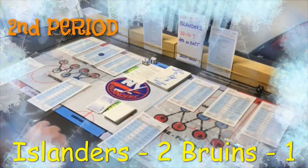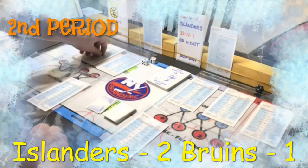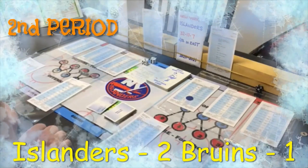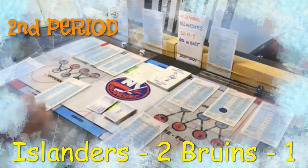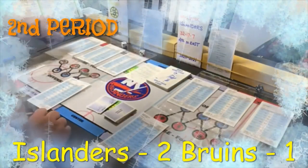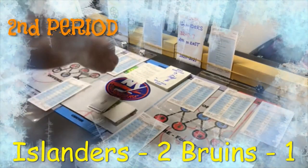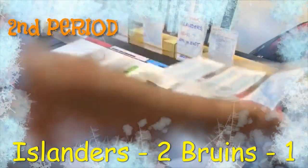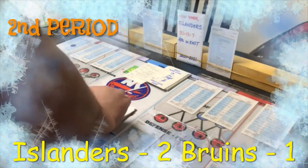Rolling the 20-sided die for the face-off: a nine, home left wing — Matt Martin starts with the puck. The card says outside shot for the center — Cizikas, a penetration two, just takes the outside shot: a six, lose to defensive left wing Taylor Hall. There's a forward line change — both lines go back to line one. The left wing now is Marchand, who has the puck.